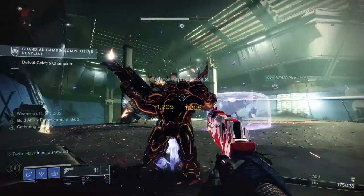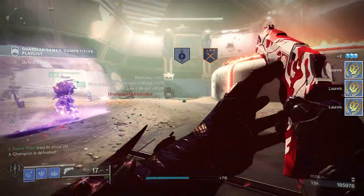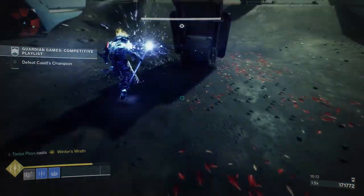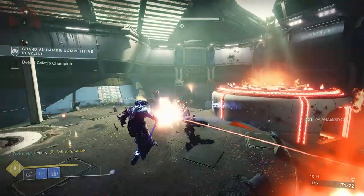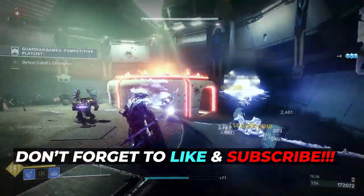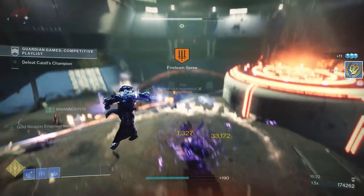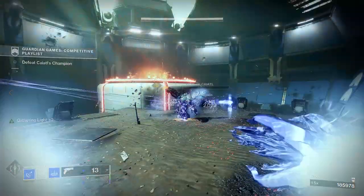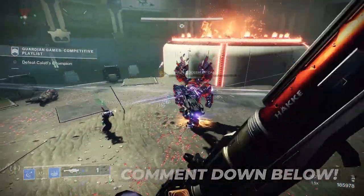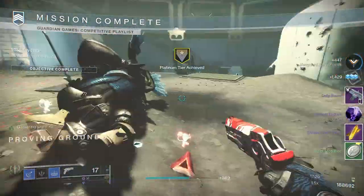And there it is my friends - a nice Bleak Watcher Cold Snap Grenade build all Warlocks should know about. This build could be used in PvP with minimal adjustments since Cold Snaps are really useful in PvP. If you like this type of content don't forget to like and hit that subscribe button to support the channel. I also started a Discord community where you can contact me and nerd out about Destiny with other Destiny players - I'll put it down in the description. If you have any video suggestions or any feedback comment down below. My name is TaviusPlays, I thank you for your viewership and if you want to watch other informative Destiny 2 videos you can click here.